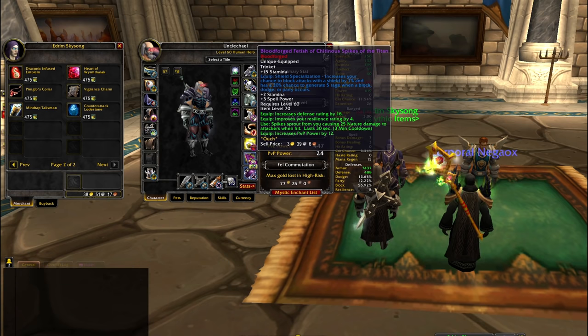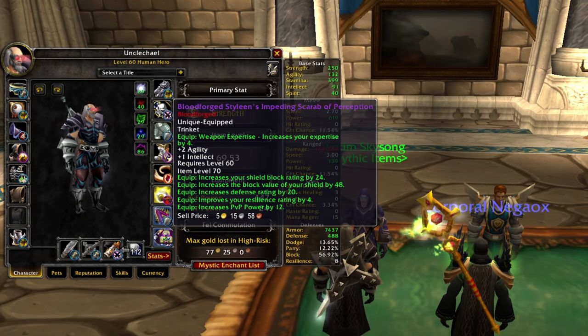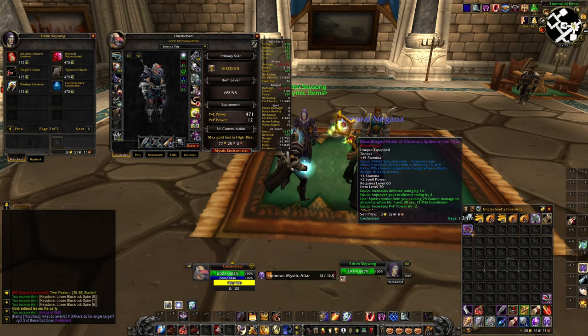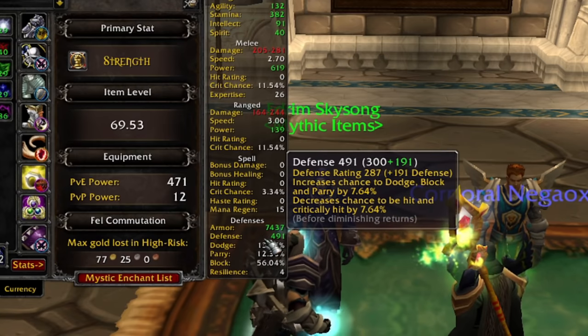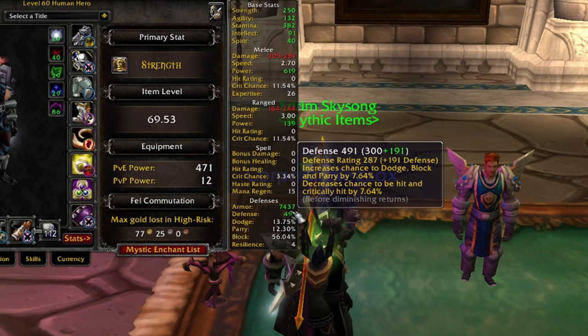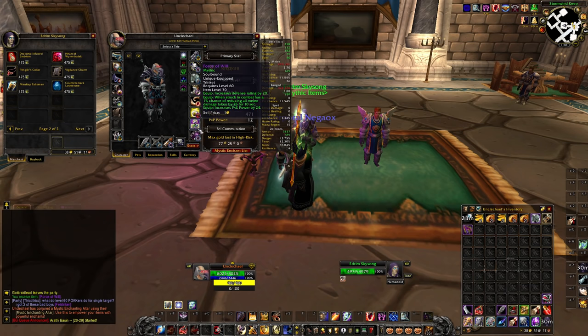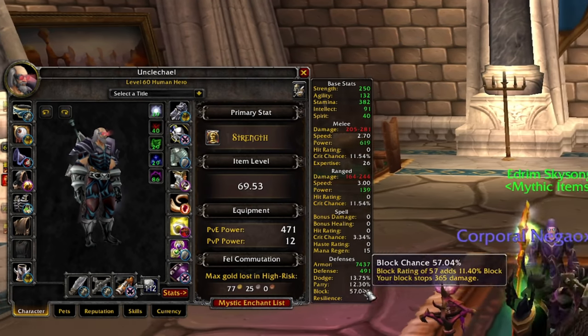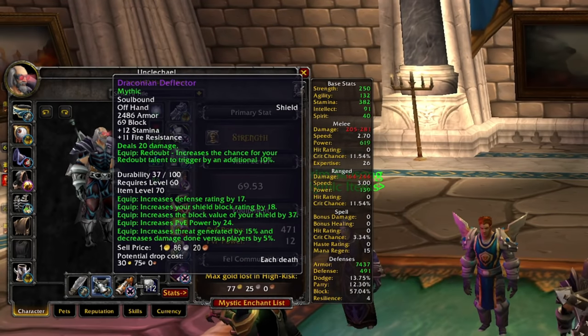I can get rid of the Fetish of Chitinous Spikes — I thought it gave shield block value but it doesn't, so it just sucks. The Force of Will is actually a pretty massive upgrade. I'll put Shield Spec enchant on it too — 20 defense from that, giving me 491 defense total. It looks like the defense cap is actually 5.6% not 6%, so I'm a good bit over the defense cap right now. I'm hella suspicious though — my team apparently found me extremely squishy. I'm now at 57% block with the Draconian Deflector being a massive gain.